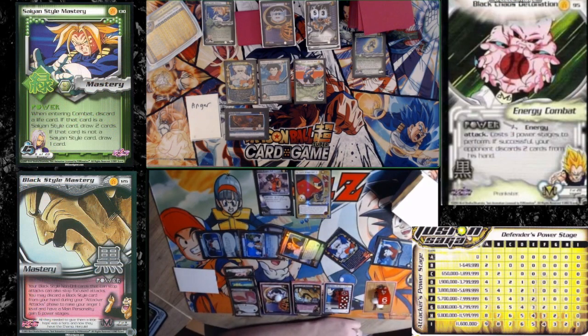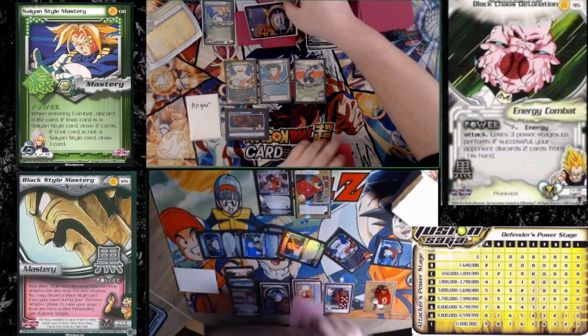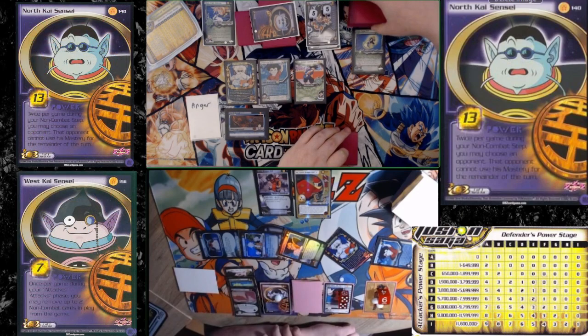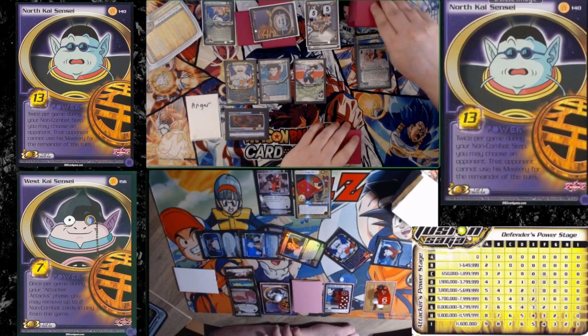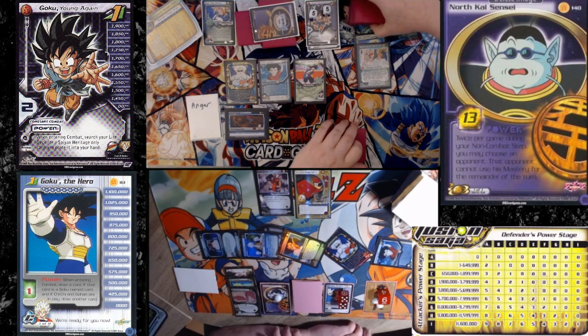Alright, I think we're going to enter here. I'm going to power up first. I'm actually going to turn your mastery off first. Okay, we'll enter after that. I will use my mastery first. It's a Saiyan Body Crush. Draw two.